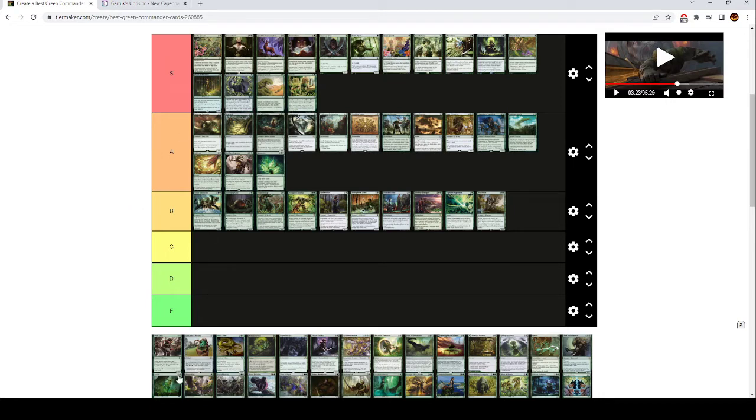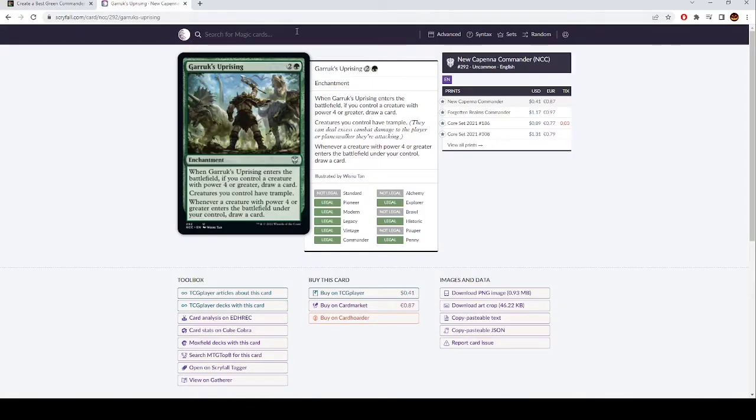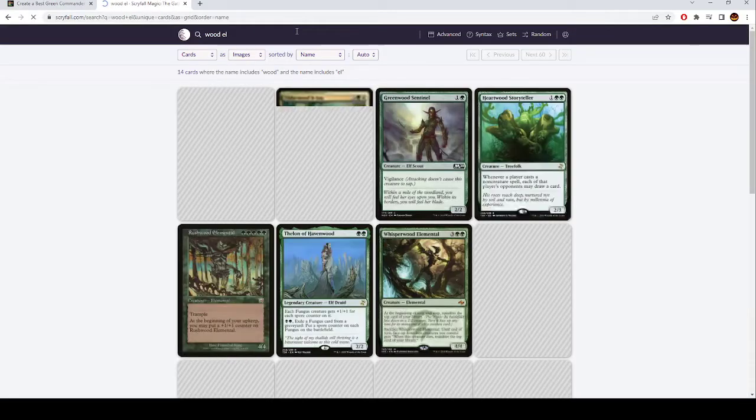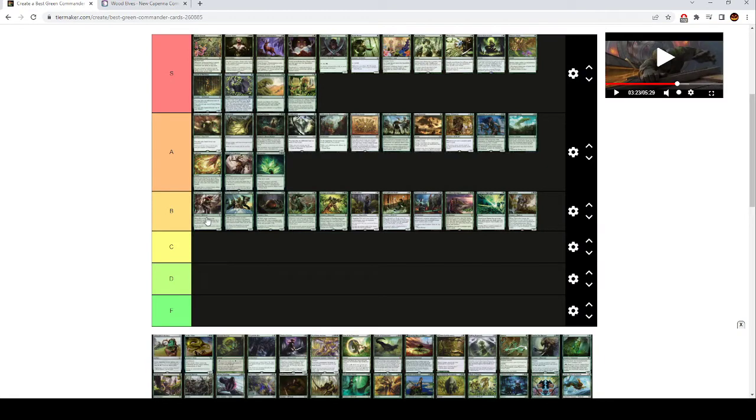Wood Elves is also B tier — it's a three mana elf. When it ETBs, you find a forest and put it onto the battlefield untapped. Three mana ramp has to be really good to see play. I don't think this is as good as Kodama's Reach or Cultivate in most green decks, but if you're in Elves or messing with enter-the-battlefield triggers, this is a pretty good ramp effect.